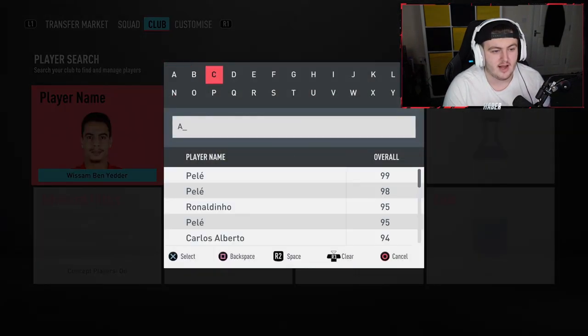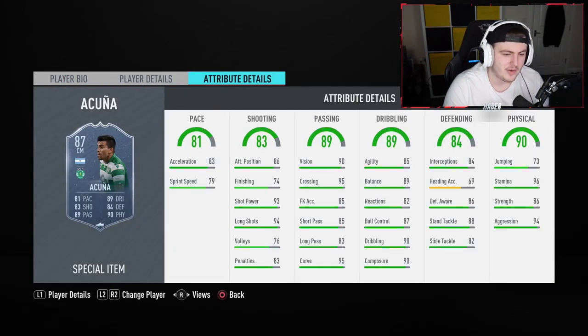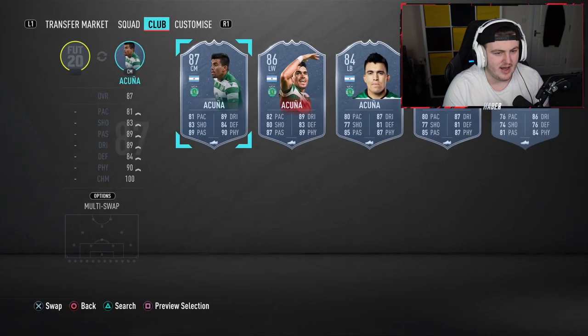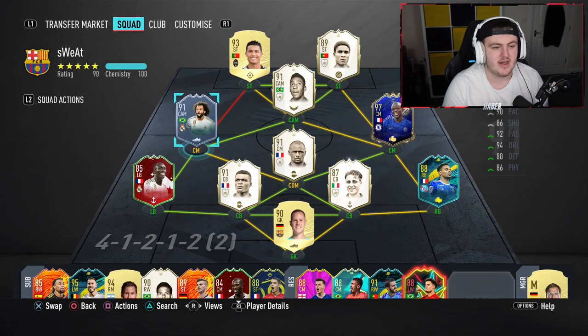The last one I want to look at is Acuna - four-star skills, three-star weak foot. 81 pace, good agility and balance, good physicals, good passing stats, decent long shots. The only thing that annoys me is I'm pretty sure this guy already had a left-wing card, and this card is so similar in stats. What's the point in doing the objective if you already have that card? This one was cheap too, so what's the point in getting this when you can get the perfect link to Bataglia?